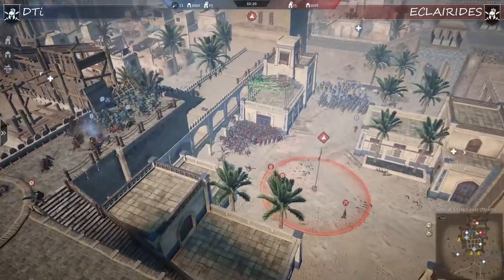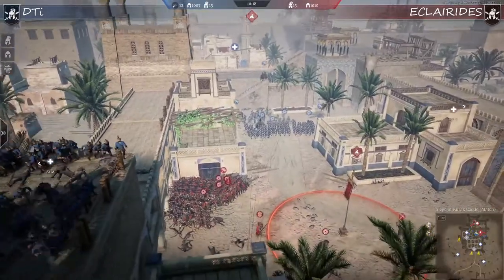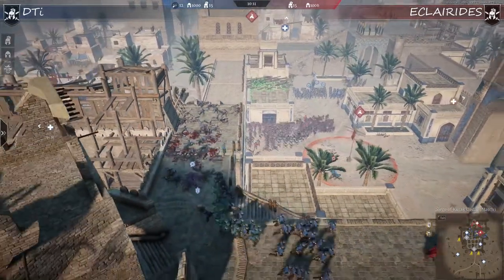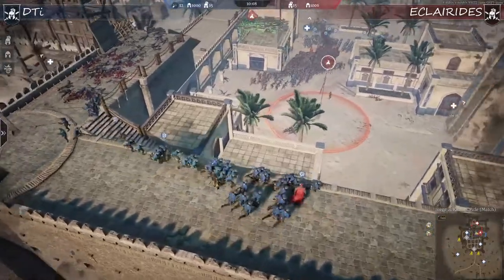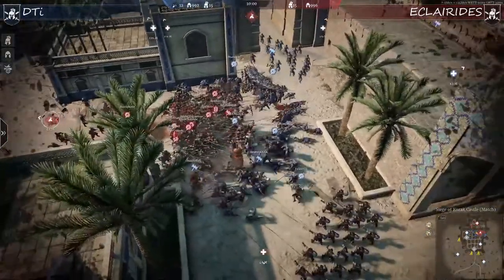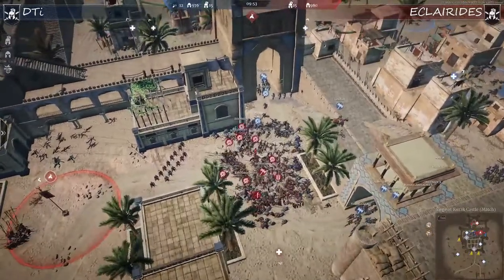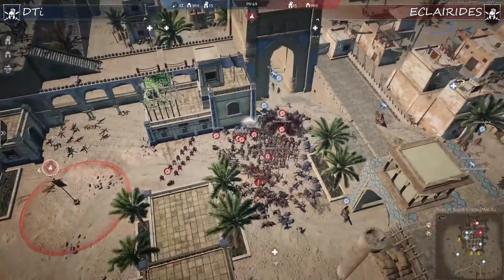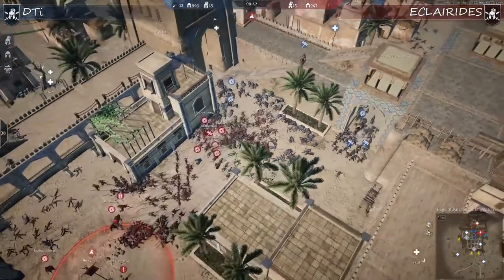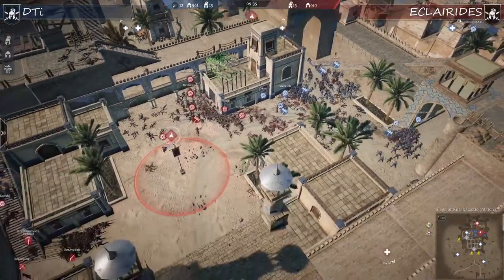Unless DTI comes up with some flanking - and that's exactly what they're doing. The main force on the ground creates pressure and shoots arrows without pushing specifically, drawing attention, while the flanking team moves with archers to shoot into the enemy's back. But look at that - Clarides, like a one-man army, fully commits to the push. They played the Entgegner strategy - fully aggressive. They noticed they were being flanked with four or five players, meaning four less players on the ground, so they destroyed the ground force. DTI's ground force had to retreat or died.